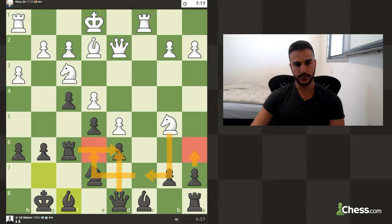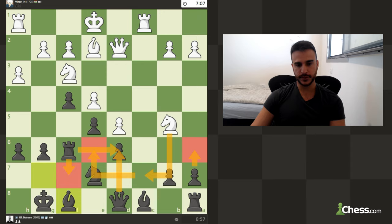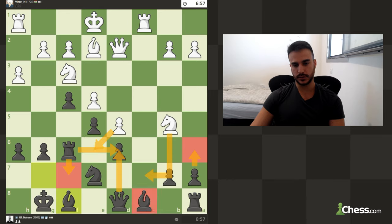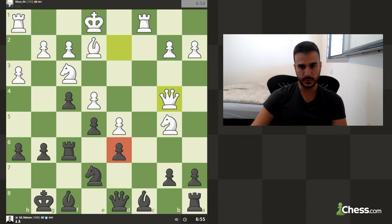He has got this jump to e6 which can be extremely annoying. Before moving this rook I will play a6, because if he is going to jump and we take with this bishop, it is really really hard to win this pawn back and I don't want to exchange this wonderful bishop for this knight. Okay so he wants to increase the pressure on this pawn. Yeah let's go a6.